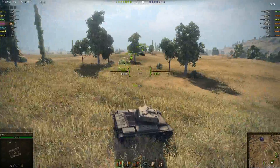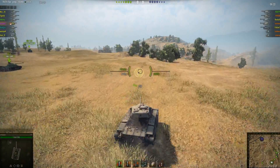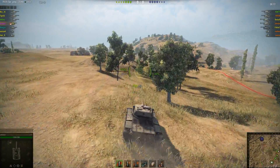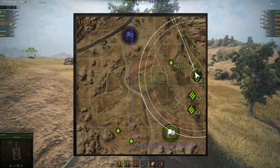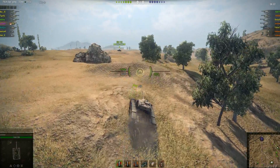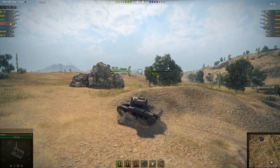Game plan here: have the two tier ones just kind of watch the middle and the left, then everybody else go right. I was pretty much talking to them in TeamSpeak saying that they're probably camping at like A1, A2, cause that's usually what happens on this map. It usually just goes down to a siege battle — why not, I guess?